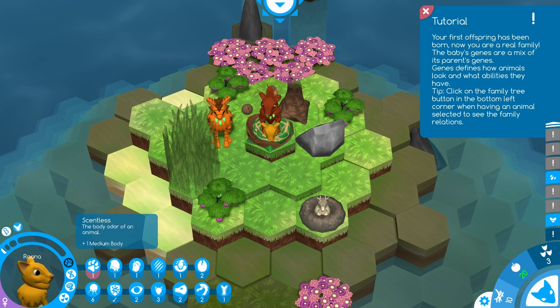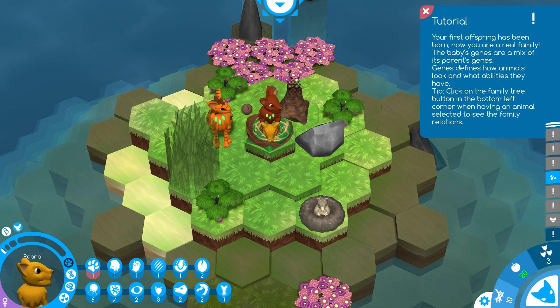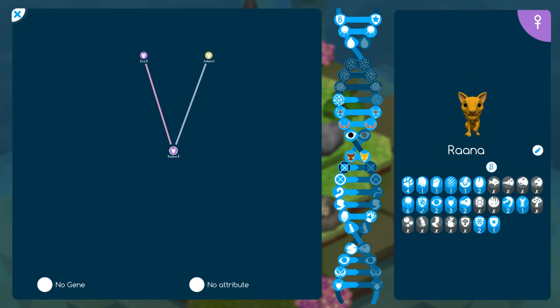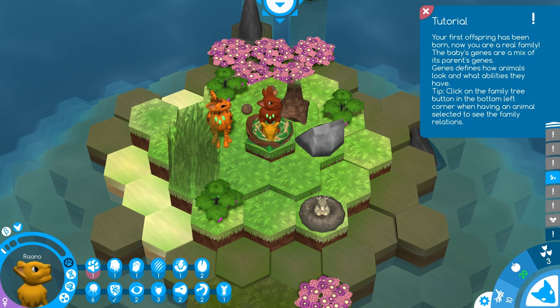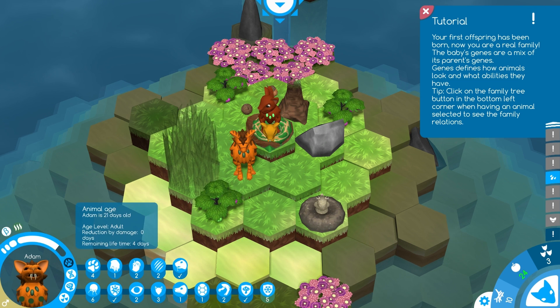Your first offspring has been born — now you have a real family. The baby's genes are a mix of both parents' genes, and the genes define how the animal looks and what abilities it has. Click on the family tree in the bottom left. There you go — Rana is a descendant of Adam and Eve, which is kind of cool. You can rename them at any point and see unlocked abilities.